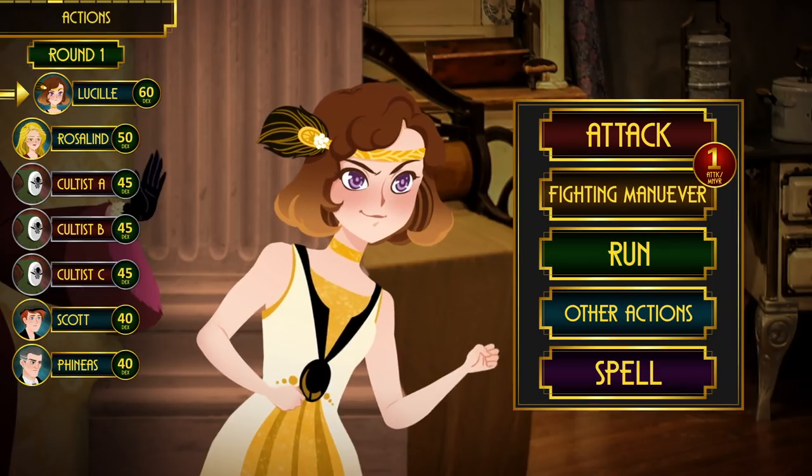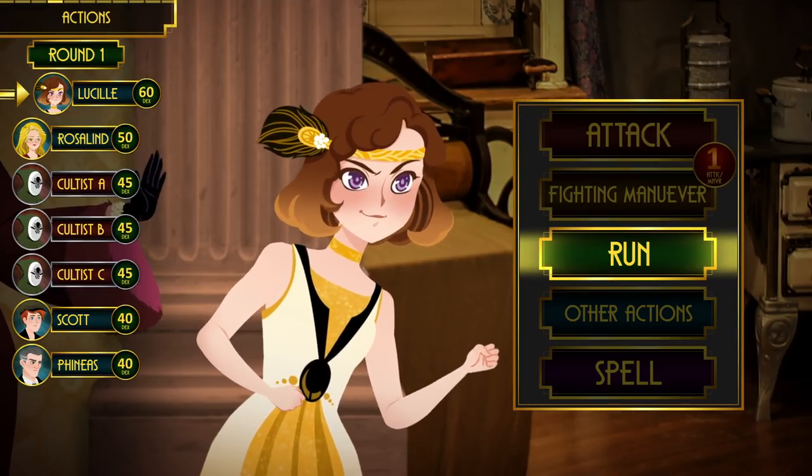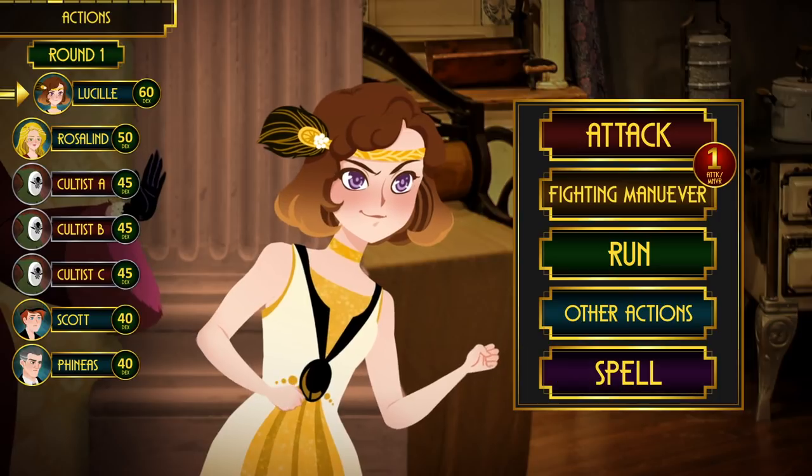On their turn, investigators can choose to take one of the following actions: Attack, Fighting Maneuver, Run (which is always a valid option), Other Actions, or Casting Spells. Spells are very dangerous and uncommon in Call of Cthulhu, so don't get too excited about that. Also, because this is not a tactical game, movement is not a factor in combat — it is included as part of your action.